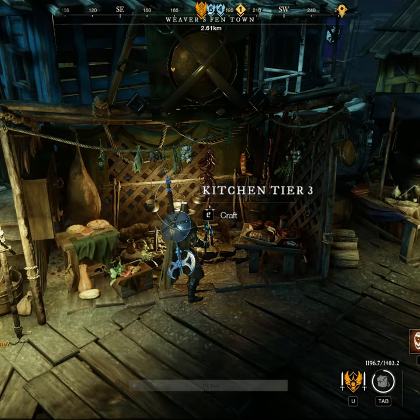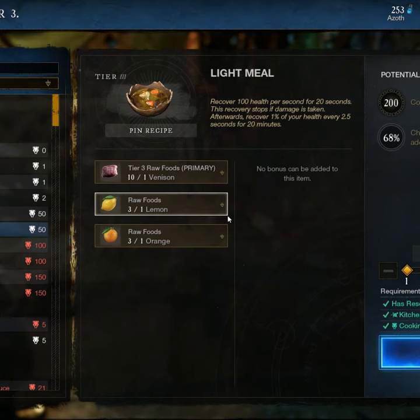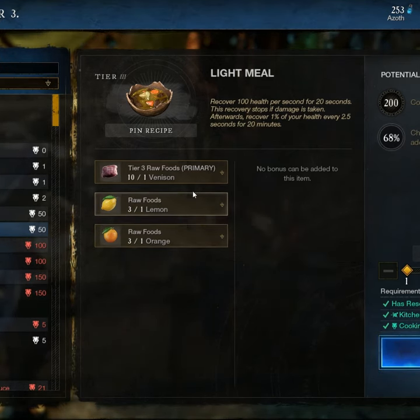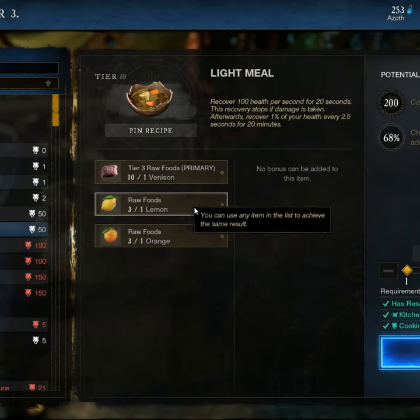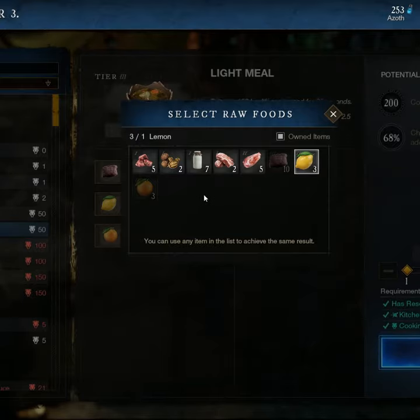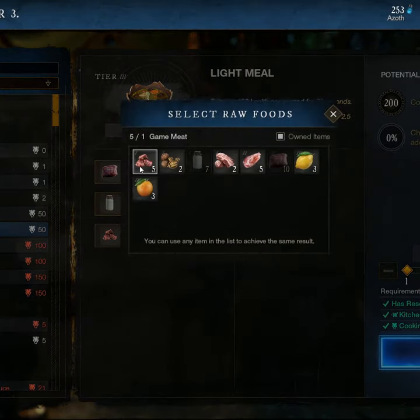In New World, whenever you're crafting things, it's always good to be aware of the fact that the game tries to force you to use high-tier materials all the time. For something like a light meal that only requires one tier 3 food to get started, the lemon and orange are both tier 4, but the game defaults with those in position over milk and things like game meat, which are only tier 1. You can see up in the top left corner of each icon — tier 2, tier 4, for example.